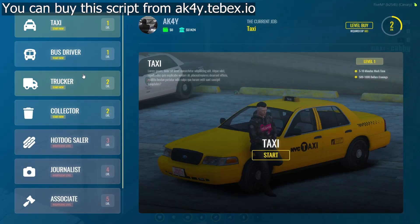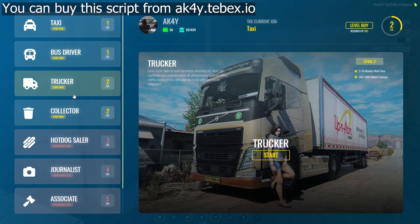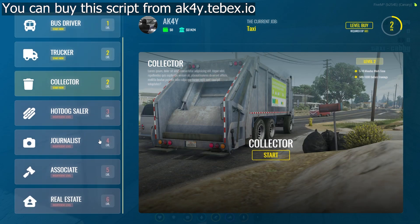I did the taxi driver job and earned EXP. As you can see, I am now level 2 and I can choose the collector and trucker jobs as an extra on the left side.